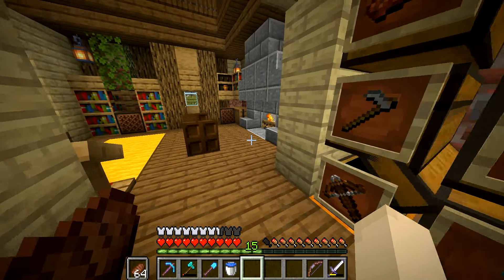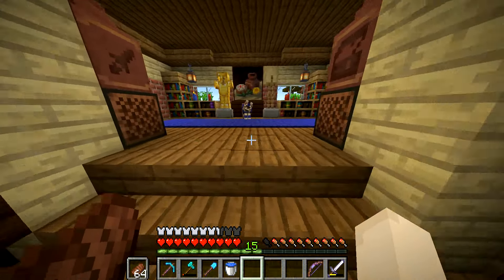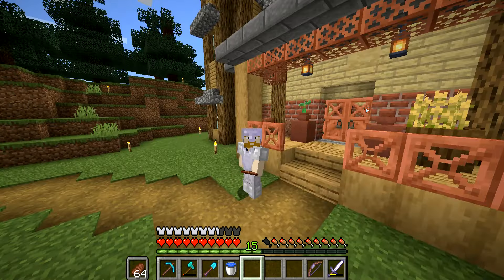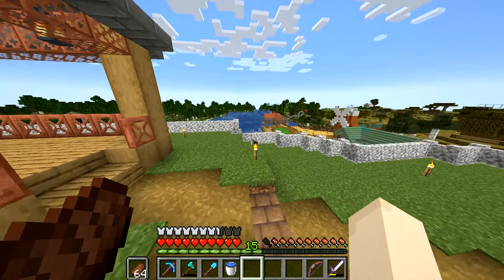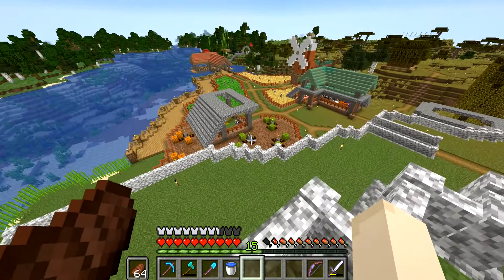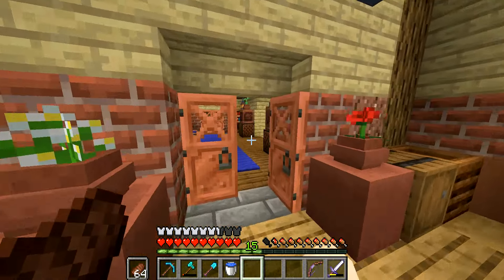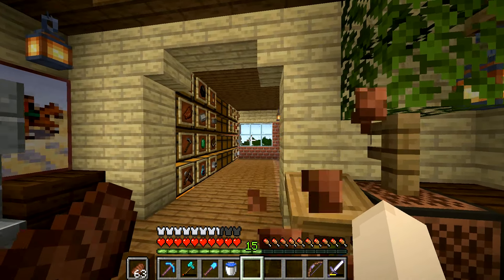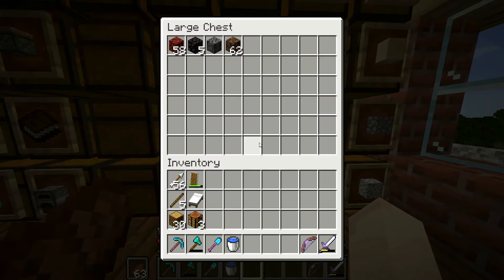We found a source of XP in a zombie spawner miles away, which we linked up in the Nether last episode. We eventually want to make ourselves an XP farm there, but before we do that I want to make sure we have a good source of diamonds. So we're going to make ourselves a diamond mine to start the episode. I'm thinking we venture down into our cave or mine that we already have and branch off from there for a diamond section.